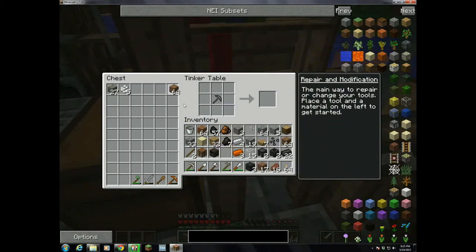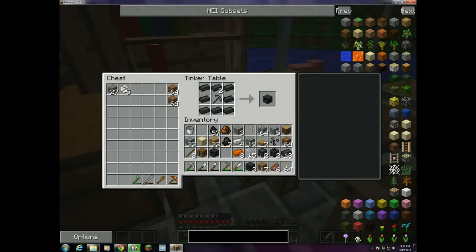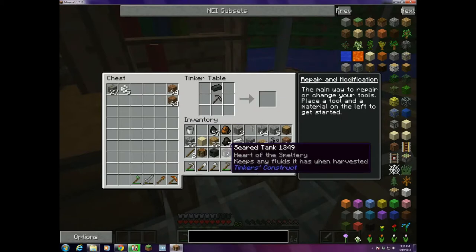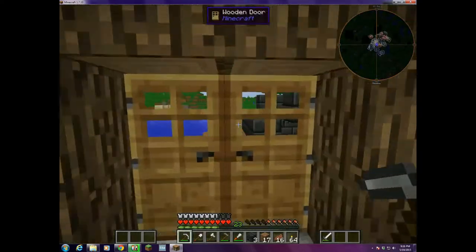I'm going to put some stuff in this attached inventory so I have space. This Tinker's Construct bench is really nice because you can access the attached inventory. So I've got my controller. Next I need — I believe this is the recipe — a tank, which I can put lava in, and the lava will be used in the smelting of ores. And I left space for a couple of windows. I think that should just about do it. Let's go plug this stuff in and see what we got.